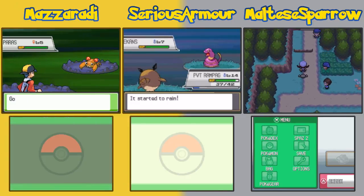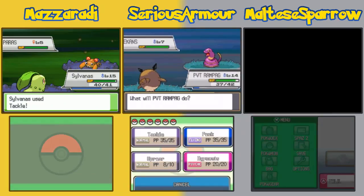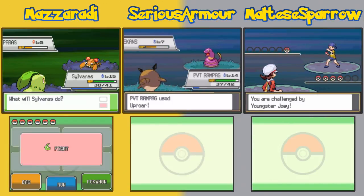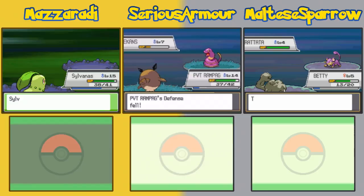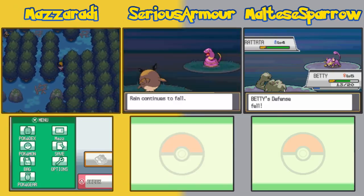I could have caught a Paras. You mad? Not really — it's another grass-bug type thing I don't really need. Isn't it bug and ground? Yeah, bug and ground because it knows... well, I don't really need a bug type and I've already got a Geodude.